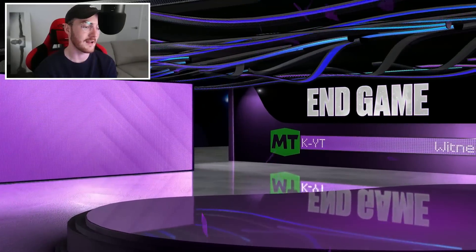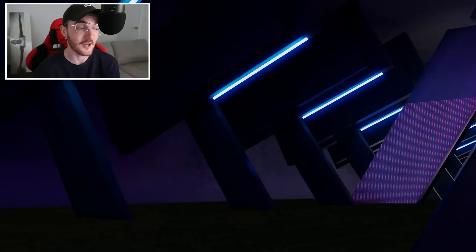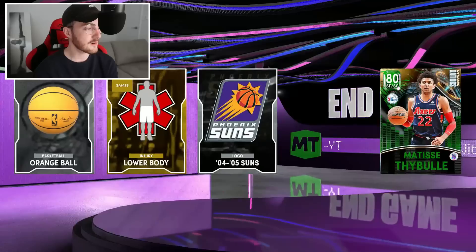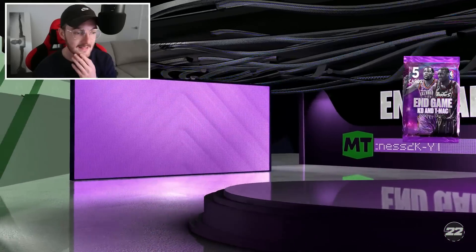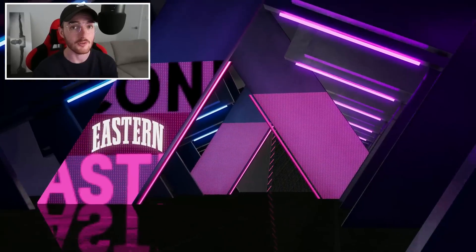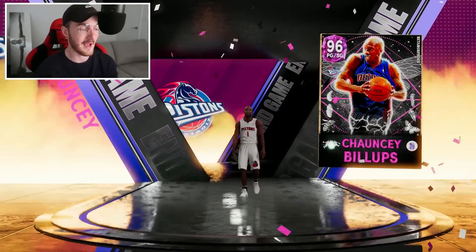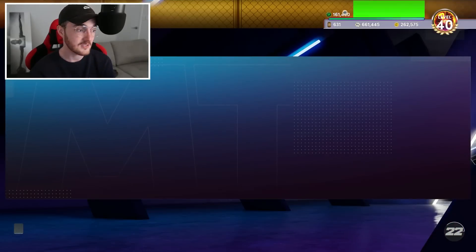KD and TMac - I would love to get pink diamond point guard Kevin Durant. Okay, this looks kind of sus - 2K is looking kind of sus with giving me no dark matter pulls with the 25% chances. It's James Wiseman - this card was pretty dope when he came out but doesn't have much purpose at the moment. Three more end game packs. Dark matter - that's crazy! I thought we'd get multiple free dark matters but now I'm just hoping for at least one.